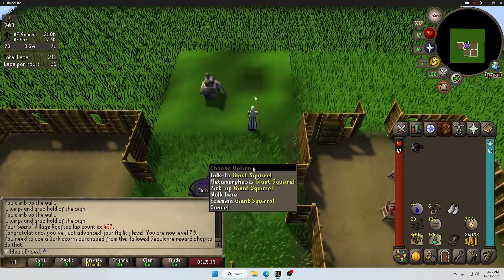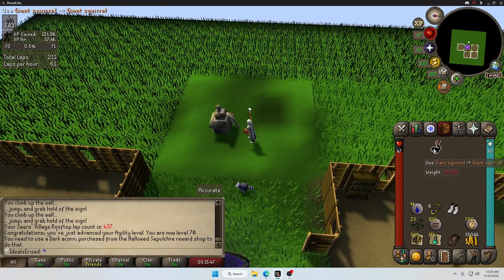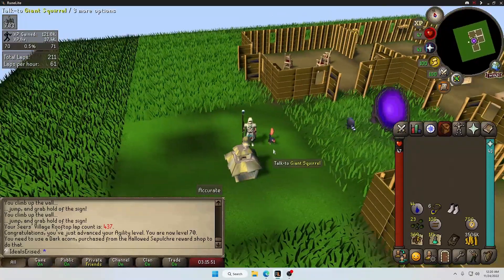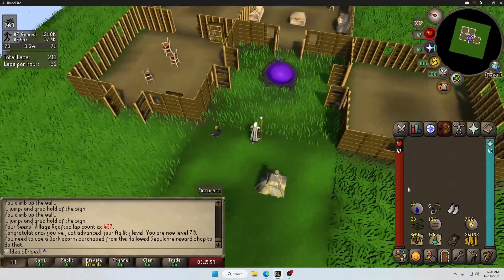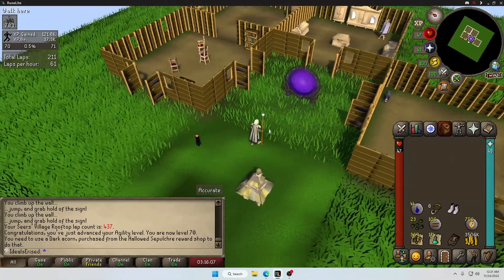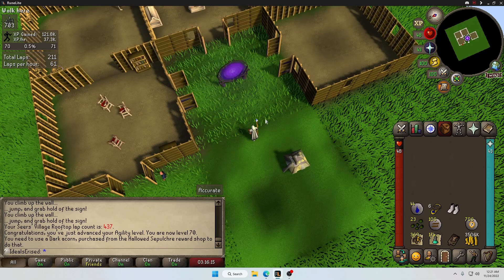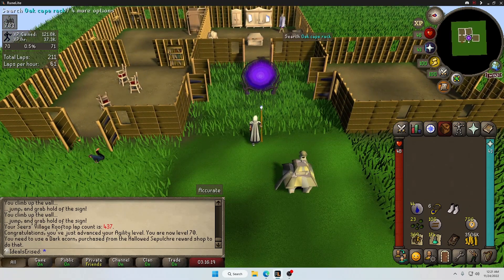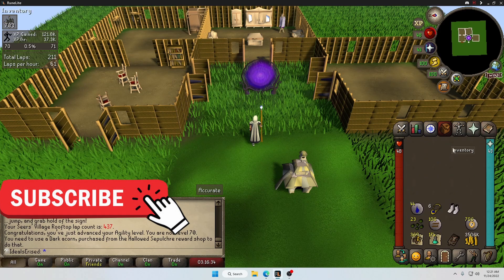Here's our menagerie where we can store our pets. I'm going to store them since we're doing combat stuff — we'll take them out more when we're skilling. I like how they walk around in our central area. I built a portal room too, haven't done anything with it yet. We should get construction up soon, maybe do Mahogany Homes — there are nice rewards from that. It would be great to store capes of accomplishment so we don't have to keep buying them.